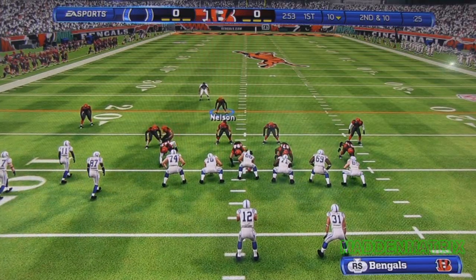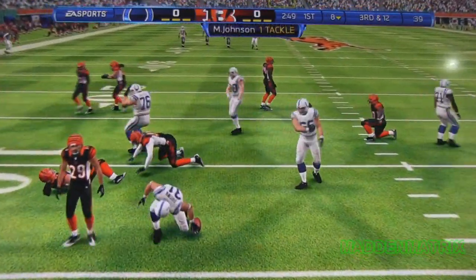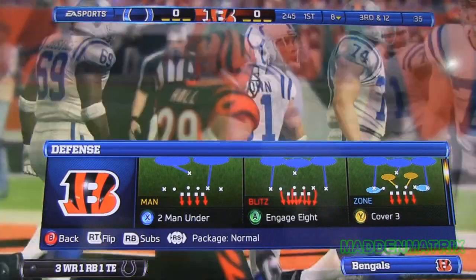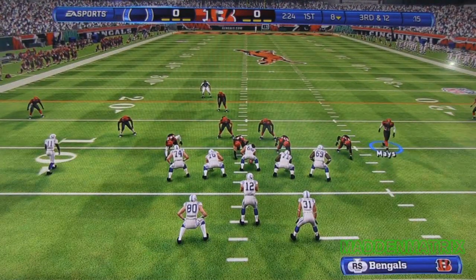Defense filling up the box here — the 4-6 formation. Second down and 10. Good draw play here. When you get in situations like this, third and long, you've got to be smart on the offensive side. I know you want to pick up the first down, but don't force it, because if you do, it'll probably lead to a turnover.